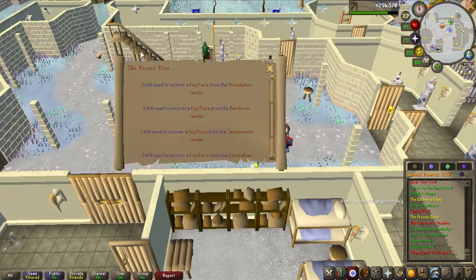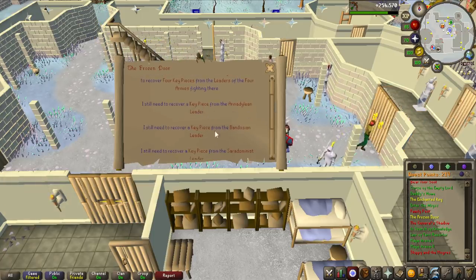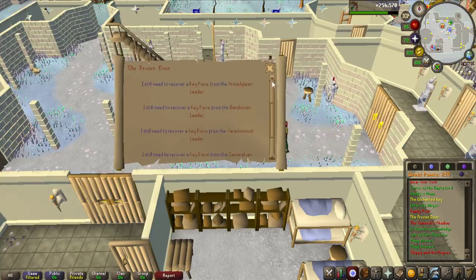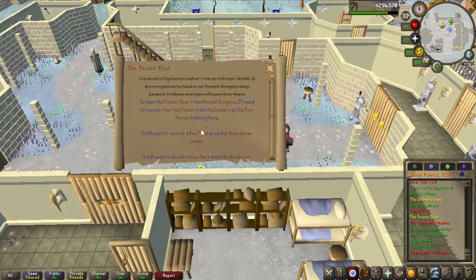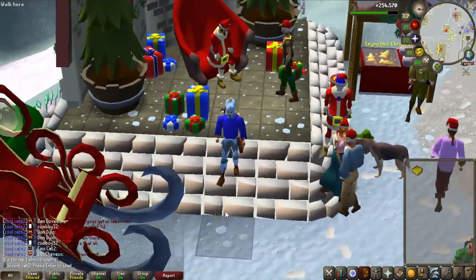You have to collect four key pieces from the Armadylean leader — that's interesting if you have to kill the actual bosses for it. In RS3 you only have to kill the minions until they drop the key pieces. You need all four key pieces to make the frozen key, which allows you to access Nex. But it says 'leader' so you might have to kill the actual bosses.